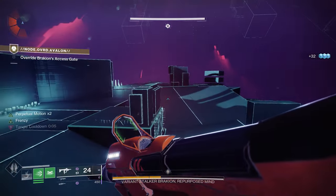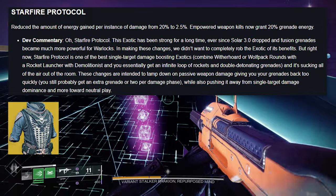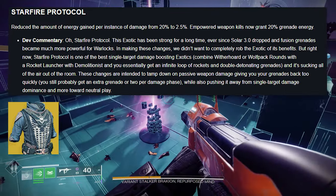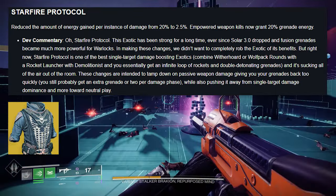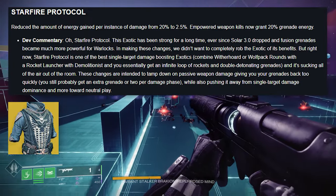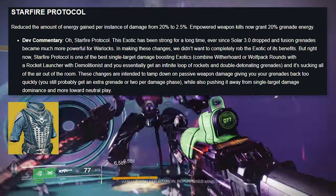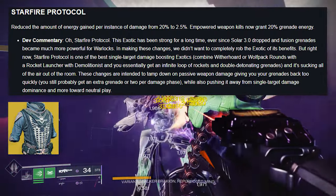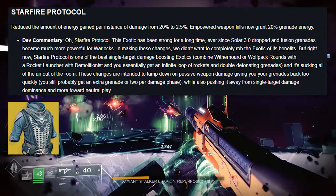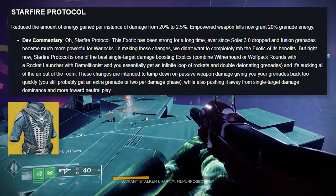Finally, onto number 25 — maybe the most important one on this list — Starfire Protocol. Reduce the amount of energy gain per instance of damage from 20% to 2.5%, and powered weapon kills now grant 20% grenade energy. That is a pretty big nerf. Dev commentary: Starfire Protocol has been strong for a very long time since Solar 3.0 dropped and fusion grenades became much more powerful for Warlocks. Combined with Witherhoard or Wolfpack rounds from a rocket launcher with Demolitionist, you could get an essentially infinite loop of rockets and double-detonating grenades. These changes tamp down on passive weapon damage giving you grenades back too quickly, while still probably allowing an extra grenade or two during a damage phase, pushing it away from single-target damage dominance and more toward neutral play.